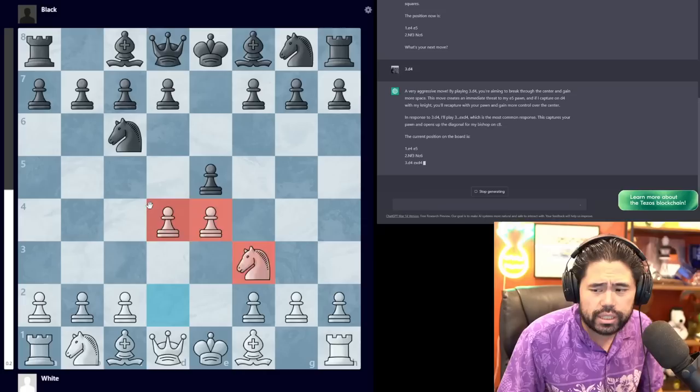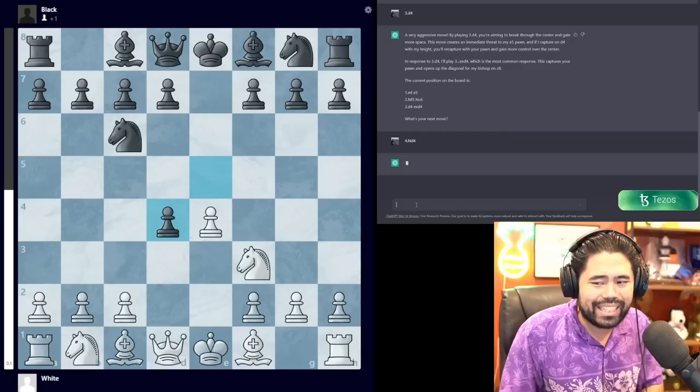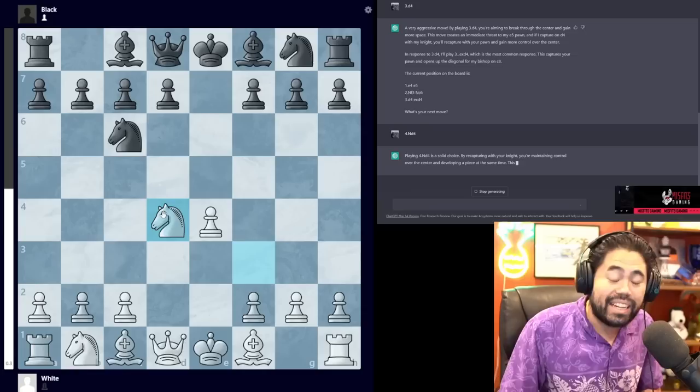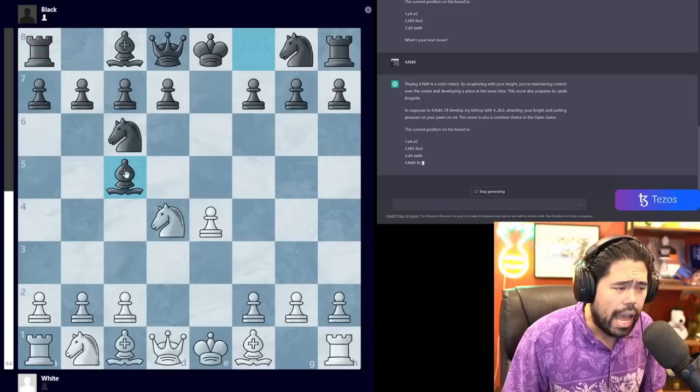ChatGPT responds: 'Very aggressive move — by playing 3.d4 you're aiming to break through the center and gain more space.' It says exd4. I'm going to play Nxd4. It understood even though I wrote the annotation slightly wrong. So it's going to play Bc5.